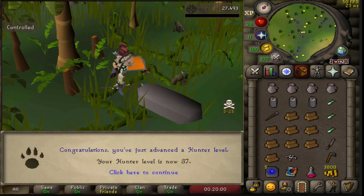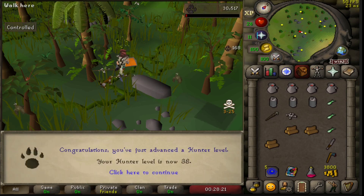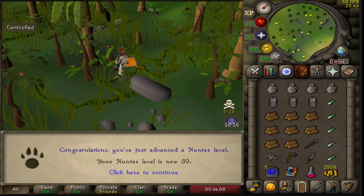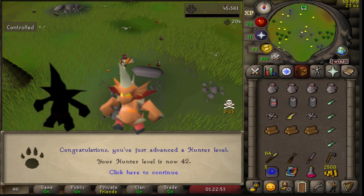It's time to get back to business — back to Hunter training. Hunter is going to play a huge part in the account to get certain items. As soon as we unlock Implings: the Ninja, Dragon, and Lucky Implings.